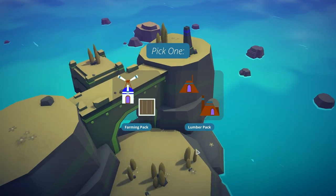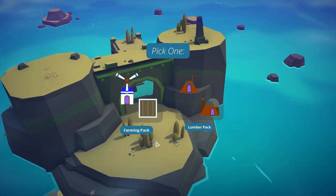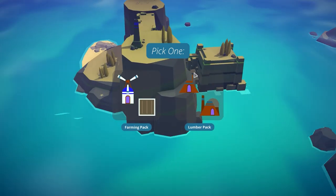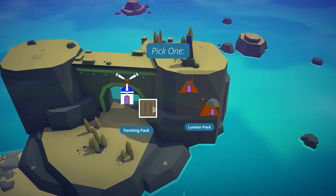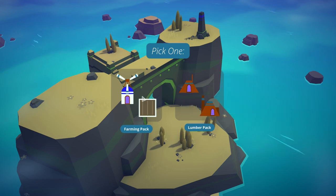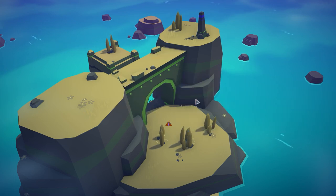We have a lumber pack, which is good if we have a lot of trees. I do see a few down here, which could be nice. We also have a farming pack for mills and fields. So, do we feel like we want farms or do we want lumber packs? You're not really looking for resources in particular — you don't need resources to continue constructing. What you're looking for are buildings that will get you a lot of score. I'm going to go ahead and pick up the lumber pack.